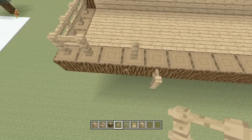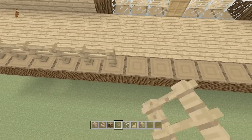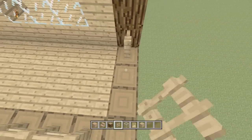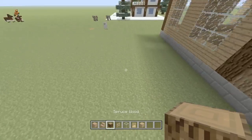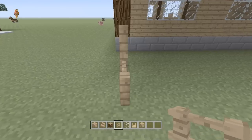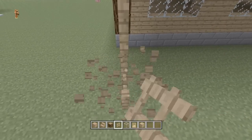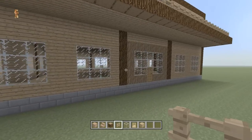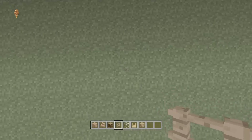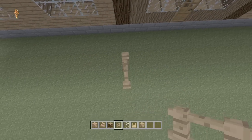Now we're going to take our fences and surround the entire porch where you placed down your spruce wood blocks, placing down fences the entire way around. Next, line up with these pillars right here and place fences down just like so, right in front of each one of these pillars — each pillar will have a pillar of fence.